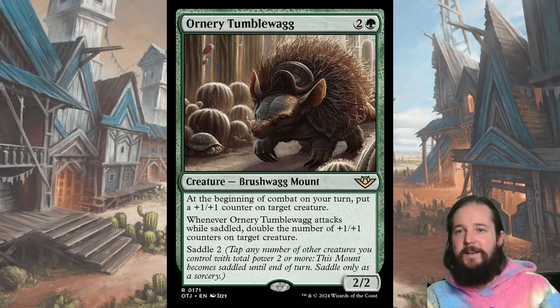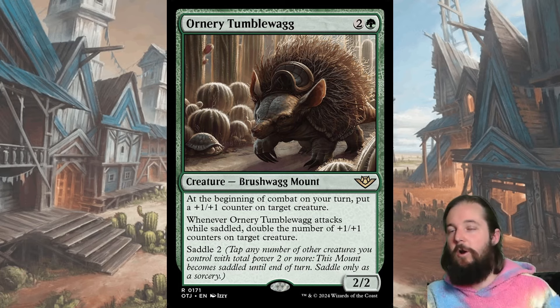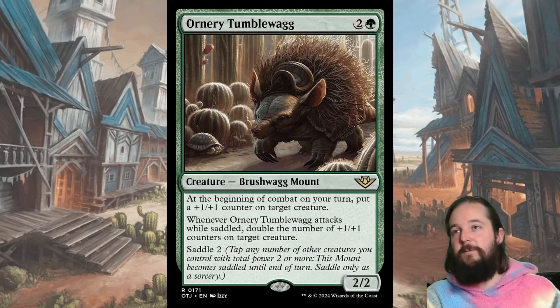Ornery Tumblewag is a two and a green for a 2/2 Brushwag Mount, so it has more synergies in the green-white Celestia Mount space. At the beginning of combat on your turn, put a plus one, plus one counter on target creature — another one of those Luminarch Veteran effects. Whenever it attacks while saddled, double the number of plus one, plus one counters on target creature. You don't even need to put the counters on it — you can target a different creature. However, you do have to attack with it saddled to get the doubling. It's usually best to put the counters on the Tumblewag itself so that when you saddle with it, it becomes big enough not to just die on the attack. Very impressive rare.